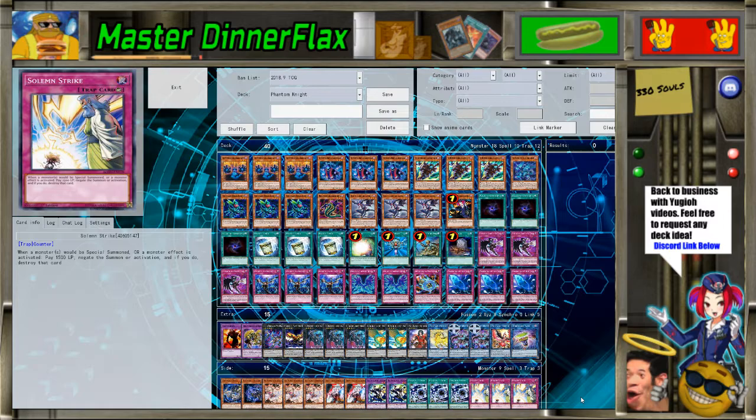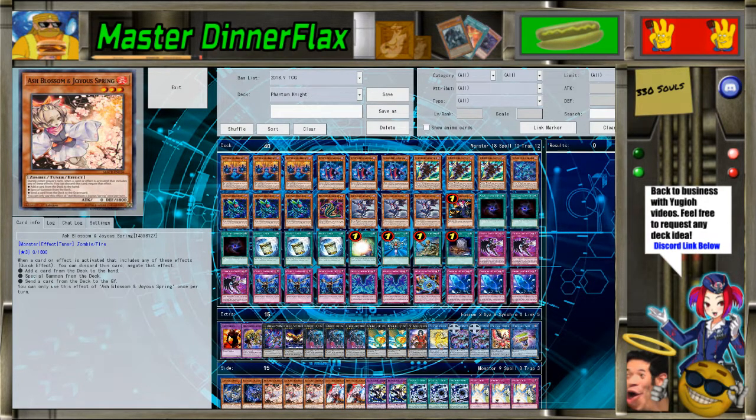We've also got Phoenix and Underclock — usually for the link climb into a big guy, because if you make Dante or Leviair turn one, neither is a Dark but you can turn them into this and that's two of the three materials you need. That's about it for the deck. I really want to test it more — there are a lot more engines I want to try, but right now I want to keep it pure to test what the deck does as an engine itself, without something like Buster adding extra deck pressure. Thank you all for watching — Master Dinnerflex will take your soul!